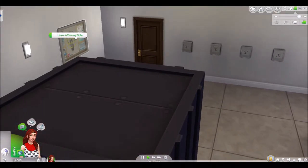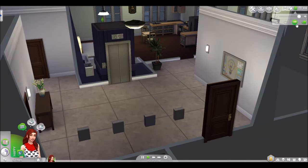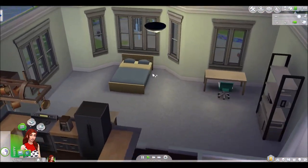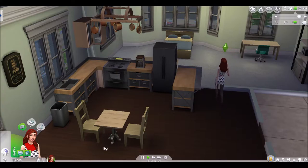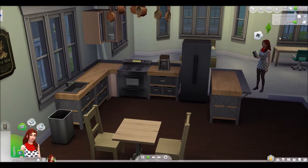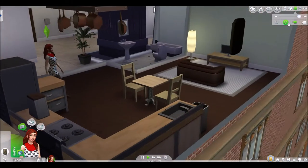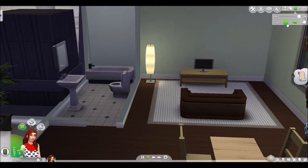Then I have this message board — I can leave an affirming note, you know what, why not. Okay, let's look at our apartment. There's a big bedroom, and I like the windows. This kitchen is gorgeous! I guess this is the plaque — we should know about the famous person who lived here. Maybe that's why it has such a nice kitchen. This is not a bad apartment at all.